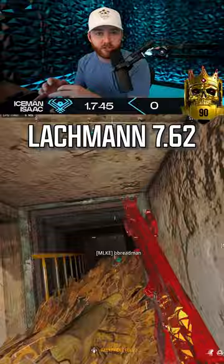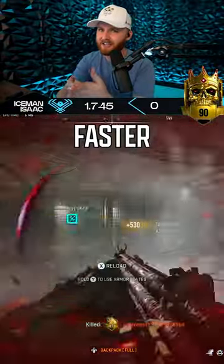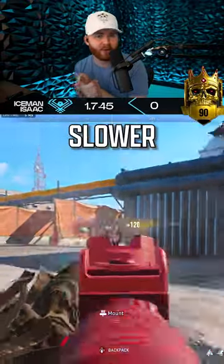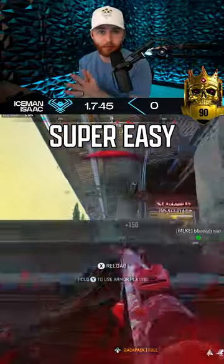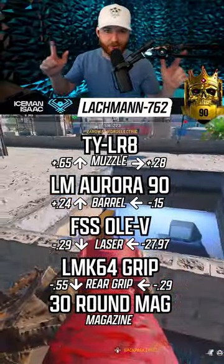It is the Lockman 762, and you might be like, Isaac, a battle rifle? As I've already shown you, it sprints faster and it ADSs only three milliseconds slower than the MP5. It is an incredible weapon to use. It has a straight line recoil, super easy to control, and if you use this build, I promise you'll have the best sniper support in the game.